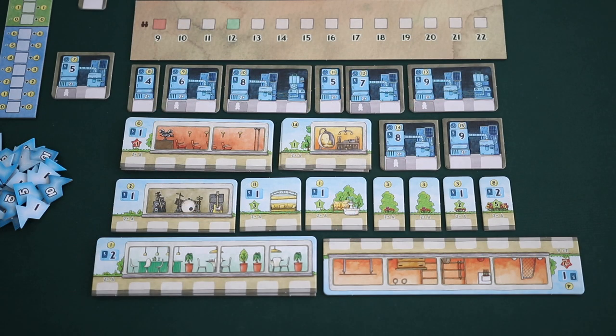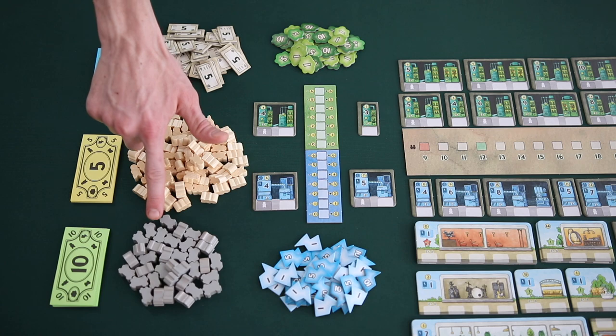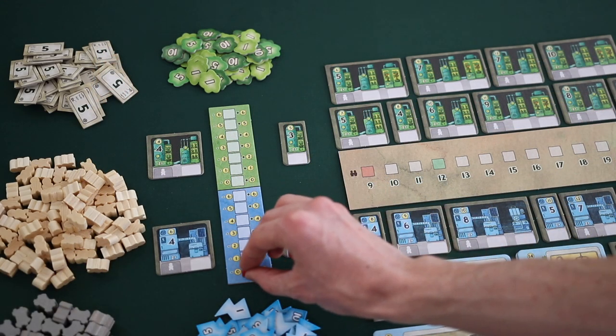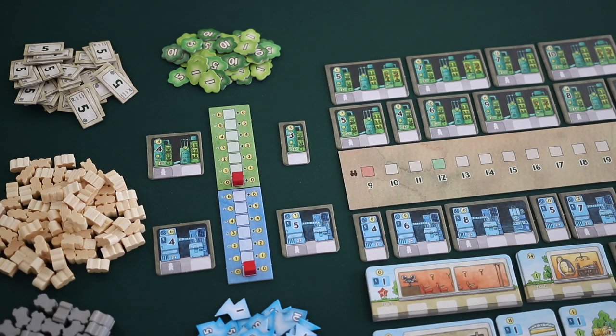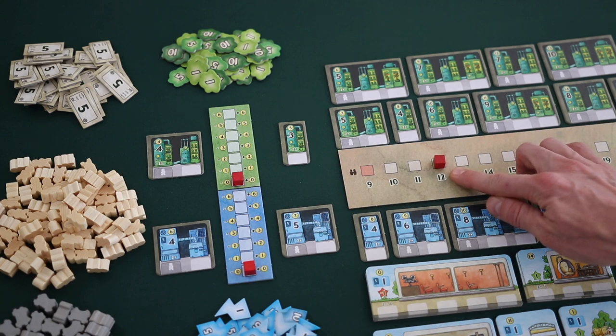Find the subsidy board and turn it to the side showing the correct player count. Place this in the middle of the play area. Next, lay out all of the generators according to their value. This will matter during gameplay as generators are refilled from the next highest value. Place all of the living quarters appropriate for your player count within easy reach of all players. Then find a place to put your supply of food, energy, loans, people, robots, and money. Place one of the red markers on the zero space of both market tracks, then place one marker on the starting space of the subsidy track, highlighted in green.